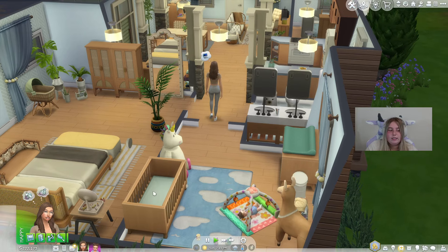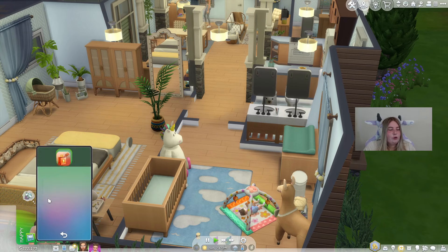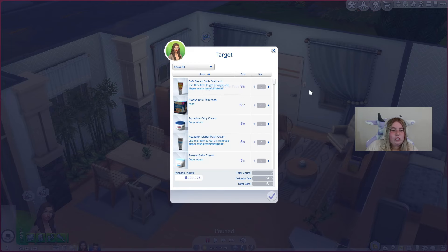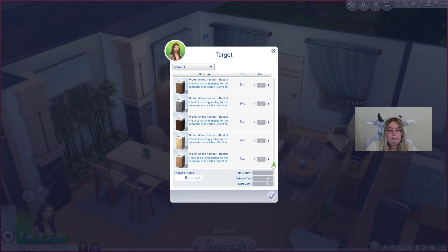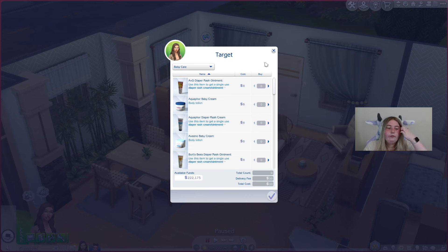This is why you need the Express Delivery mod — because we don't have all these items. With Express Delivery, you go to your phone, make sure to have XML Injector in your game — I cannot stress that enough — then go to Shopping and Shopping Apps. I've covered this mod before so I can link that video. We've got a list of stores, and pretty much everything we need is in Target. There's a whole list of stuff, and we really want to focus on baby care.